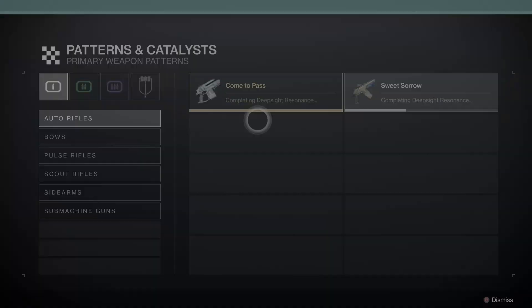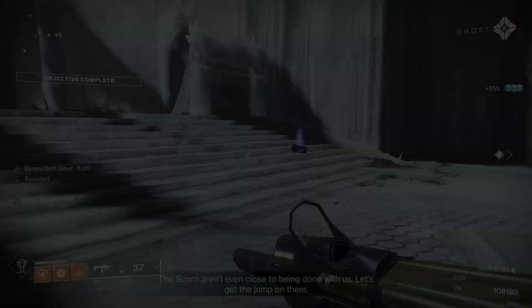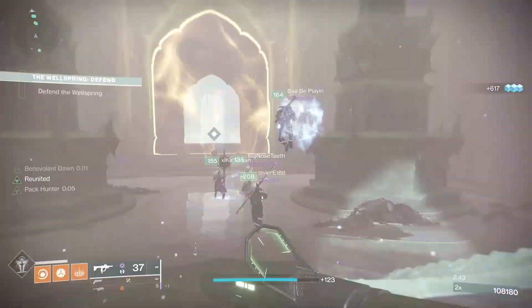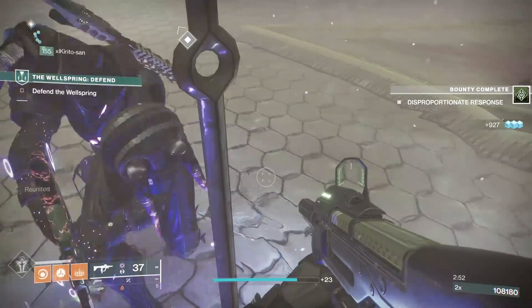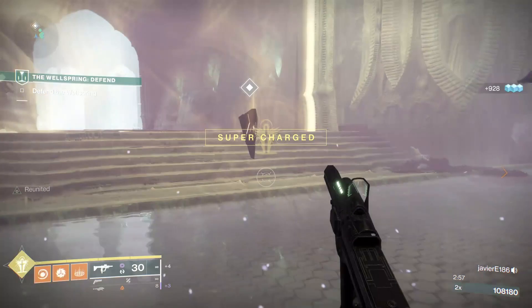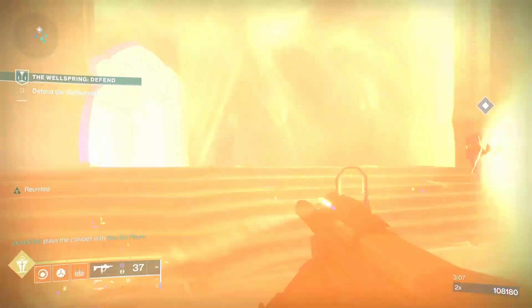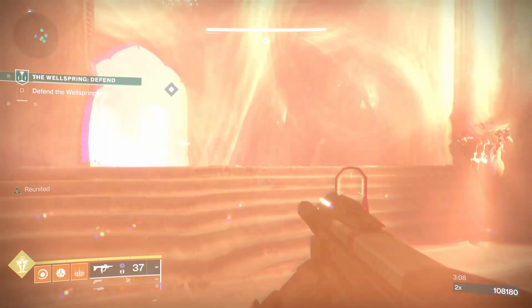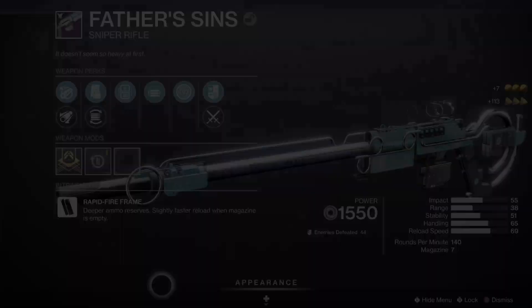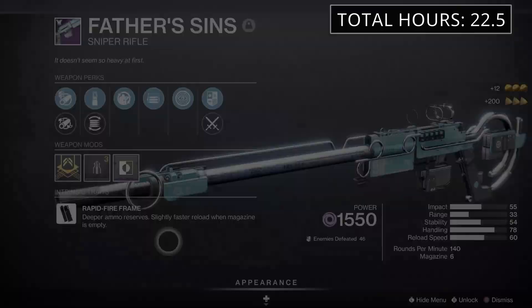Looking at the crafting patterns, for Come to Pass and Tarnation we need 2 of each, and for Fel Taradiddle and Father's Sins we need 3 of each. The fastest way to get these to drop is from the master wellspring, as they have a slightly higher drop rate than normal. This activity is 1580 power and you should be at least 1560. You can unlock the master wellspring from Fynch after reaching rank 18. As it is not a matchmade activity, if you don't have a fireteam you can easily use one of the LFG methods mentioned earlier, as master wellsprings are one of the most popular things people are looking to do. The drop rate is still quite low — it took me 4 hours to get 3 deep sight resonance Father's Sins to drop, and about 2 to 3 hours each for Come to Pass and Tarnation. That is a fair amount of grinding, so I'm going to add 8 plus 6, so 14 hours to the counter, bringing us to a total of 22 and a half hours.